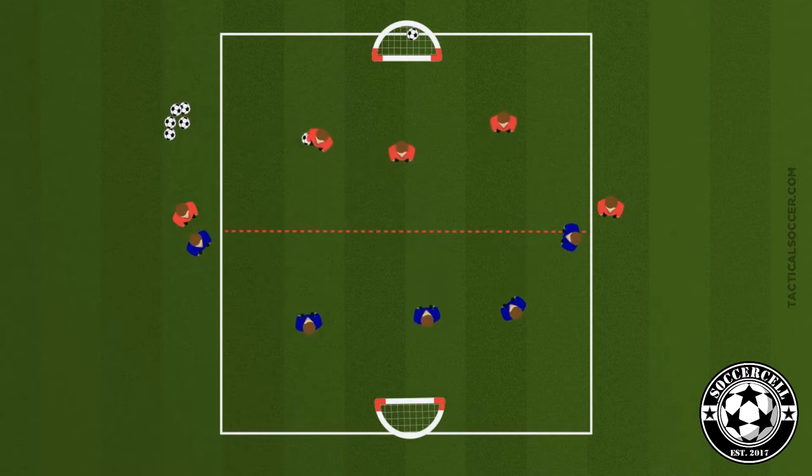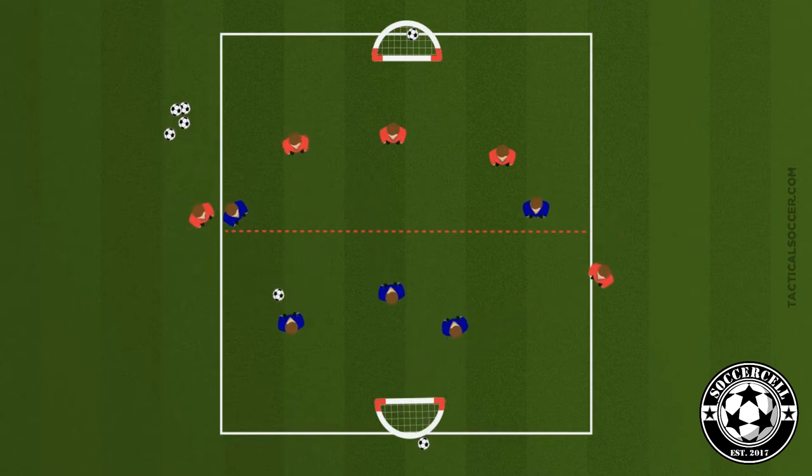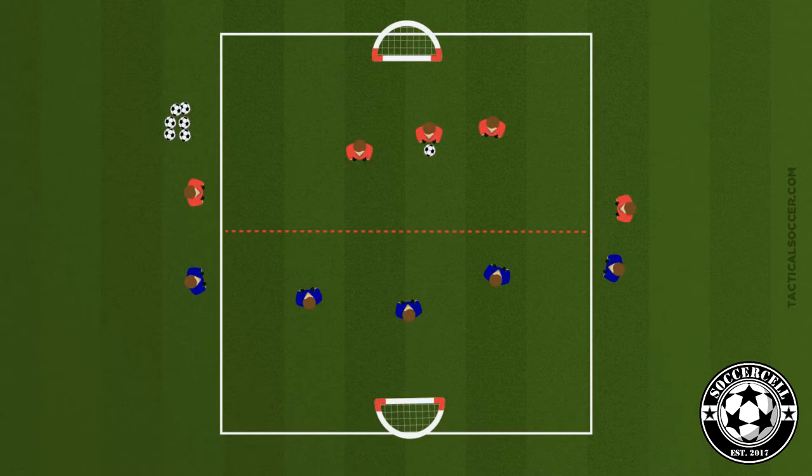You can progress this by only allowing the designated players in when their team has possession and has crossed the halfway line. The final progression would be to allow them only 20 seconds to score once they've crossed the halfway line — this encourages players to keep the ball but attack quickly when they can. To make it easier, allow a designated player to go with a bigger advantage; to make it harder, allow a maximum of 10 seconds to score. The coaching points are on the session plan — please familiarize yourself with these.